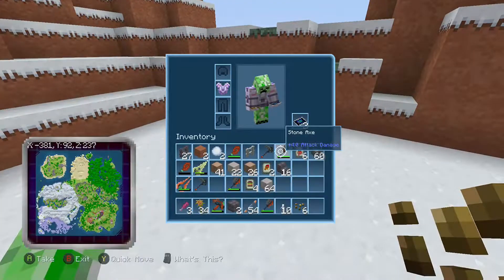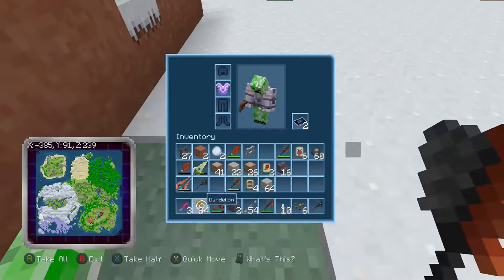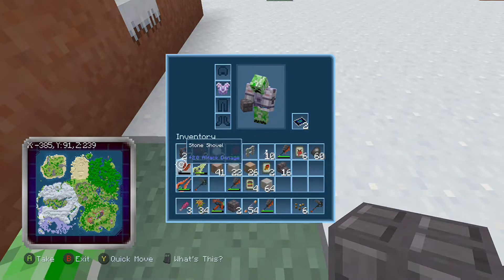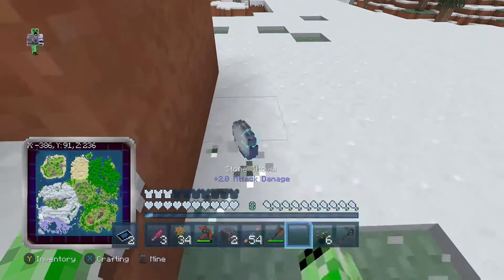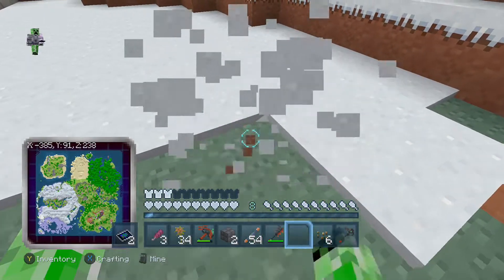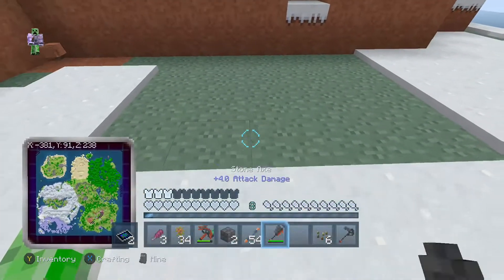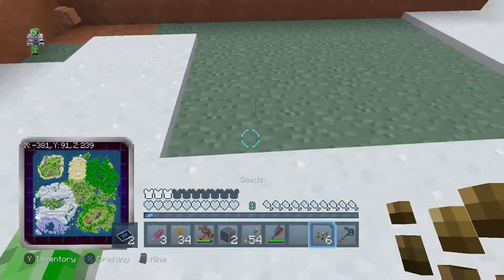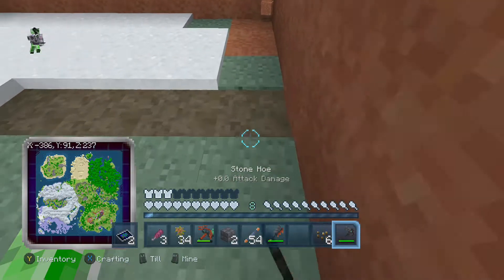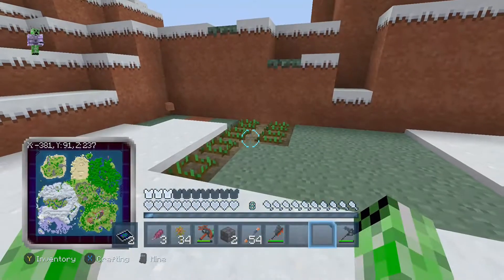Let's go get my hoe — there we go. The problem is it's all full of snow right now, so I need to get rid of it. I'll use my shovel for some of it and punch the rest, because I can't really be bothered making another shovel. I'm only going to make a small farm since I haven't got that many seeds. There's my little wheat farm so far — not all of it, but a start.